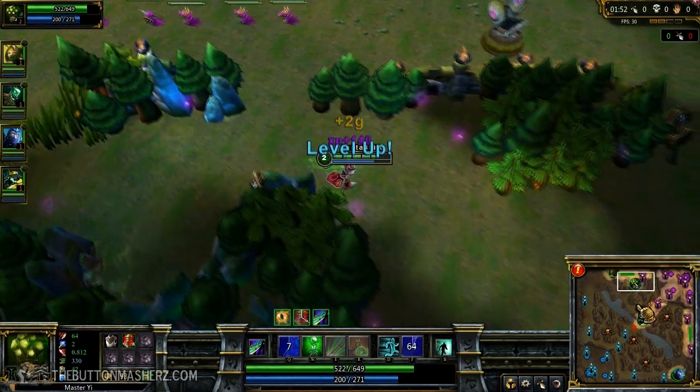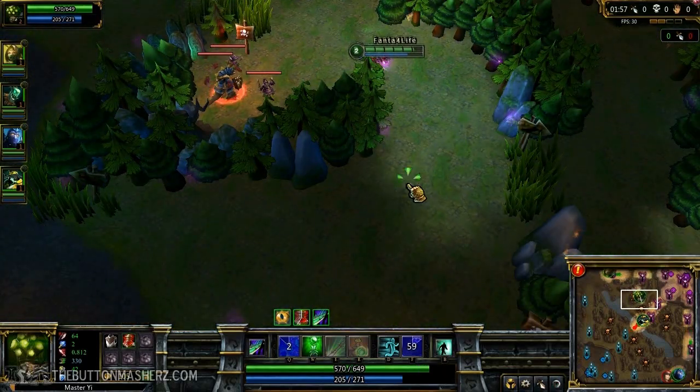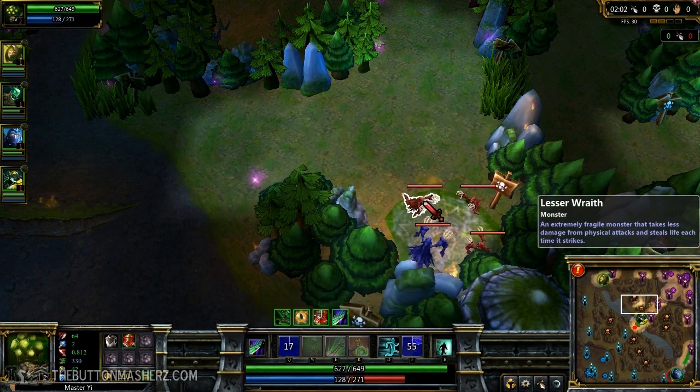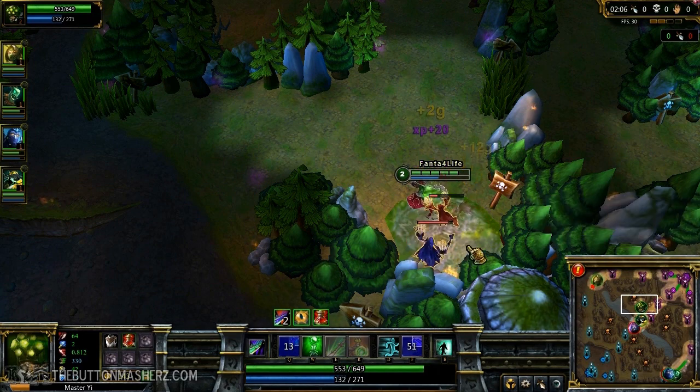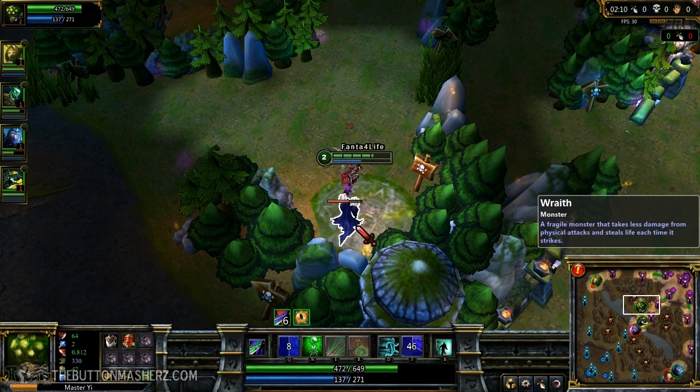From here you can head to the wraiths, getting Meditate as your second skill. Meditate is one of Yi's strongest abilities along with alpha strike in the early jungle, because you can heal without health potions. Hopefully you'll get some crits off with Double Strike. Three kills really fast — just go for the blue one next and you should take him pretty fast.